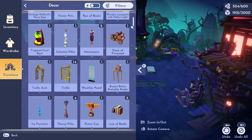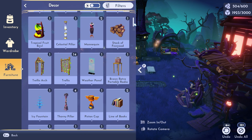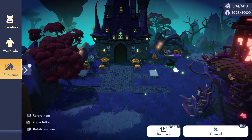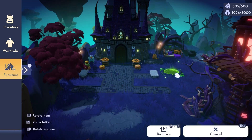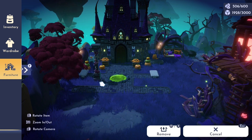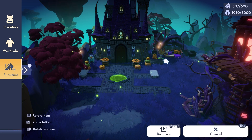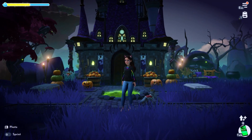I decided to turn this into a Dreamsnap submission. The challenge this week was to show off something that makes your valley unique. I honestly couldn't think of much because I don't really spend a lot of time decorating, and the little bit of decorating that I do is usually inspired by other players who share their builds on social media.